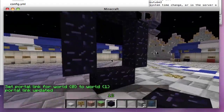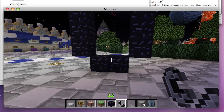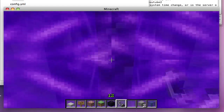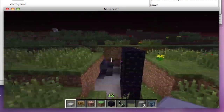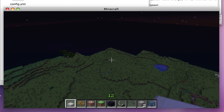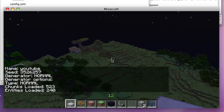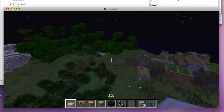Portal link updated. Let's grab some flint and steel and light the portal — it acts like a nether portal. It takes you to a random place in the world. We can do MW info to confirm — yes, we are definitely in the YouTube world.